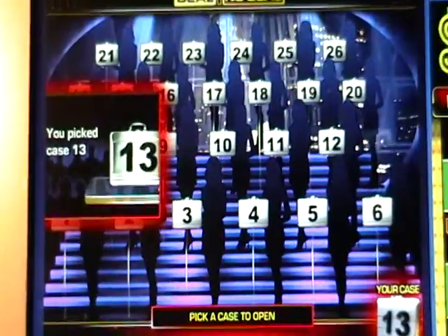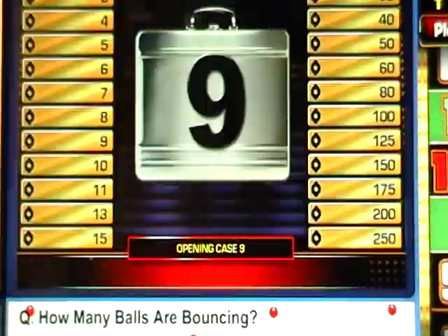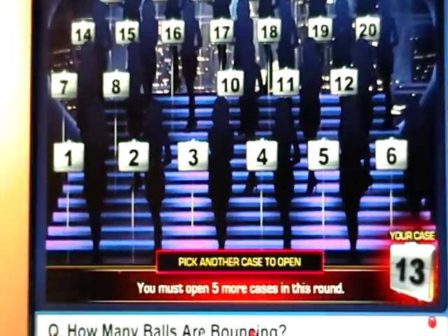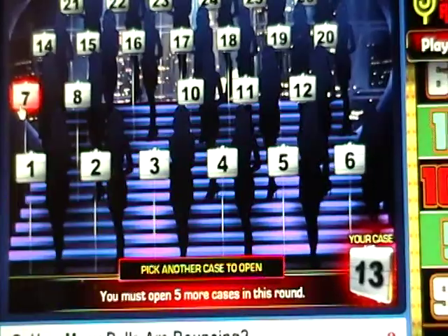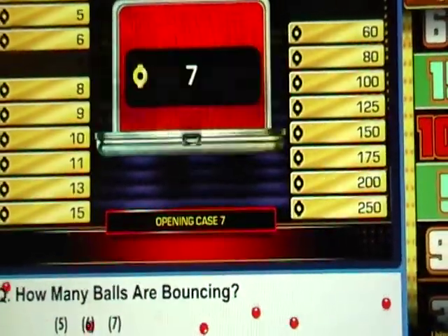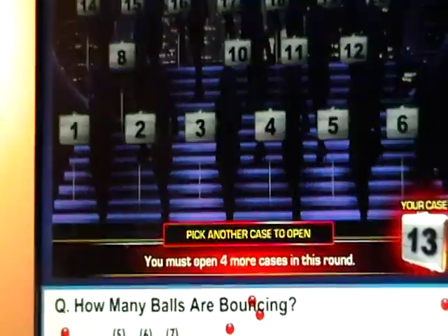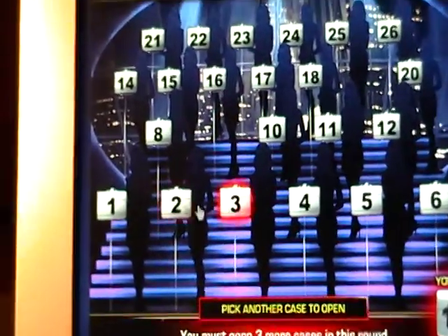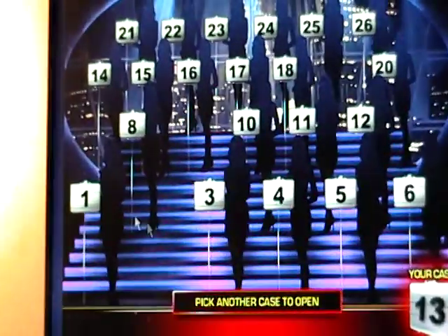Number 13 picked — case 13. So the first round we have to open six cases as always. Let's start with number nine: 50 oodles, which we'll be counting as dollars. Seven — I can't calculate that, hold on a second. All right, 19. Ten dollars, so that would be the 300 space. Okay, two.